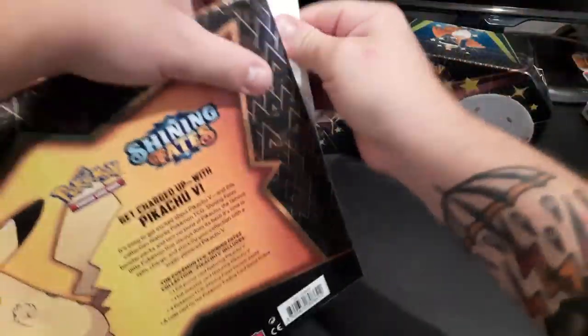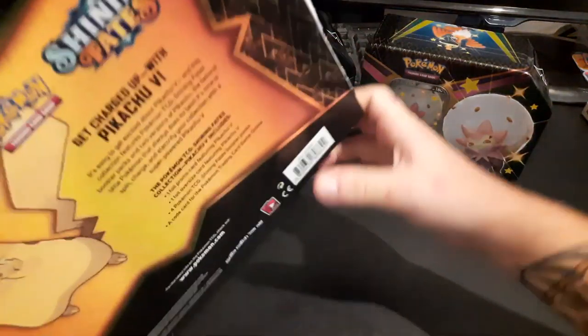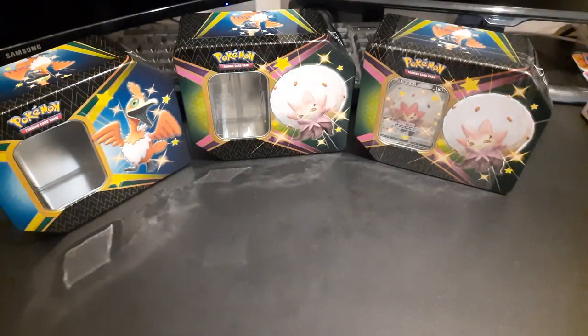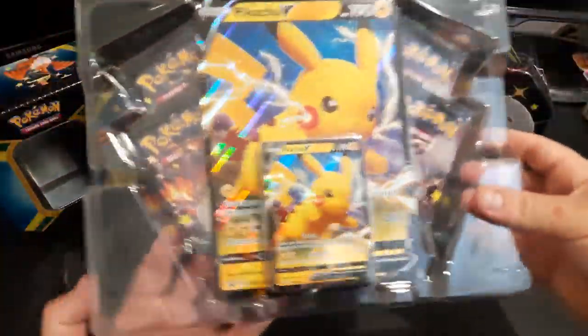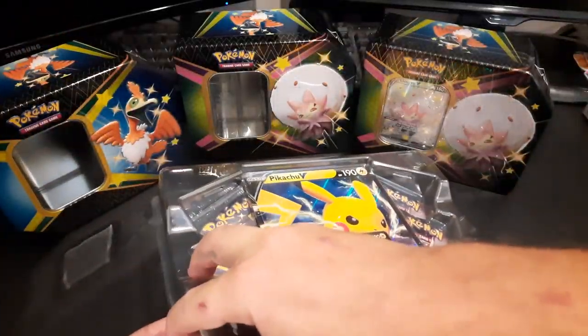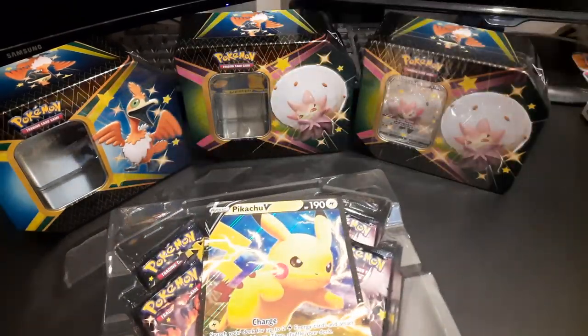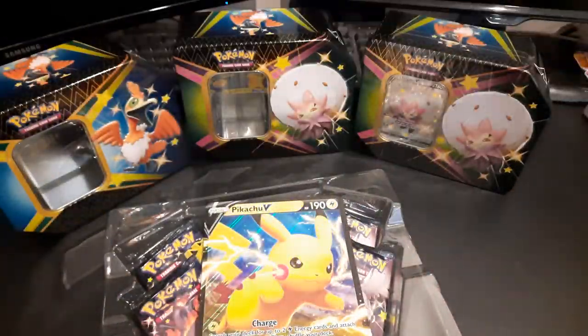Let's rip right into it. It doesn't seem as easy as the Champions Path boxes to open, so let's do this. Definitely making it harder to open these boxes — I'm hoping that the pulls are great. Let's rip her out of there, flip her over, and there we have it.